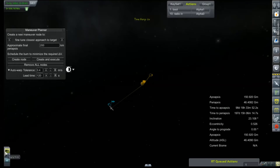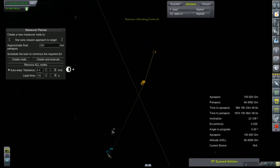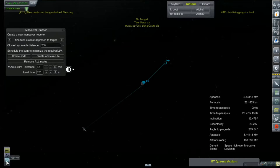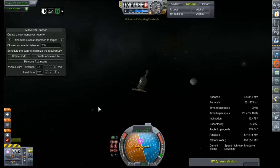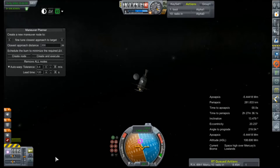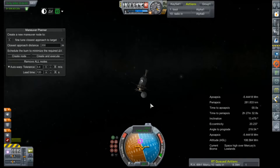There is our alarm for the SOI change, which means we are just minutes out. Boom — we have encountered Mercury! There it is. Tiny, tiny gravity well. Going to go ahead and radio in for some science and get our distant Mercury science.